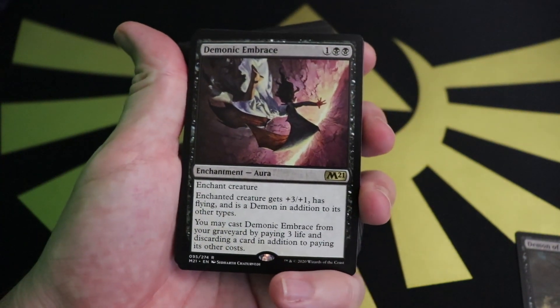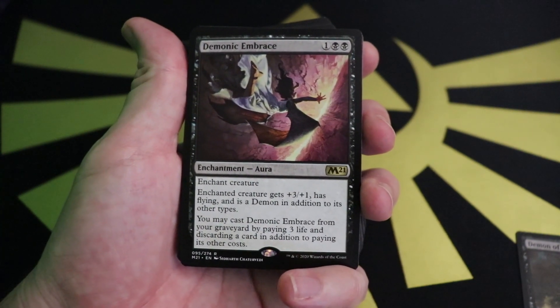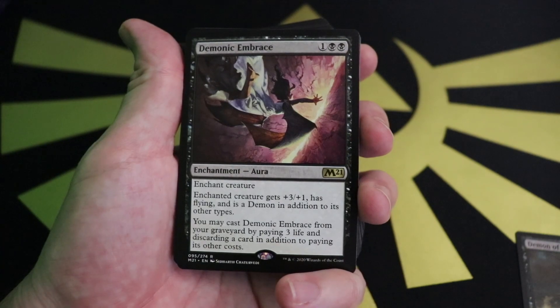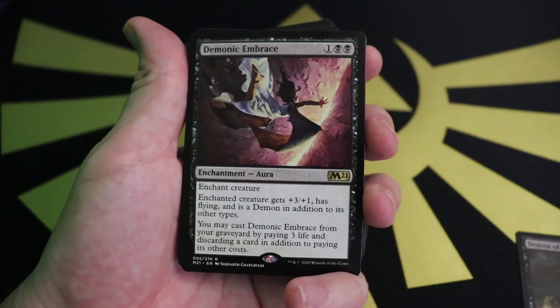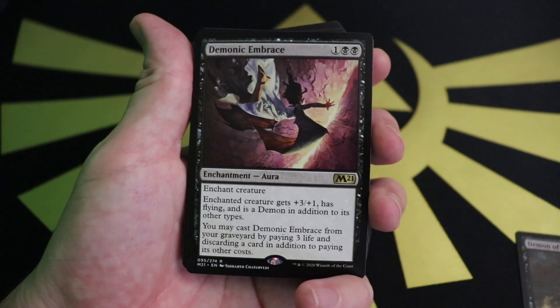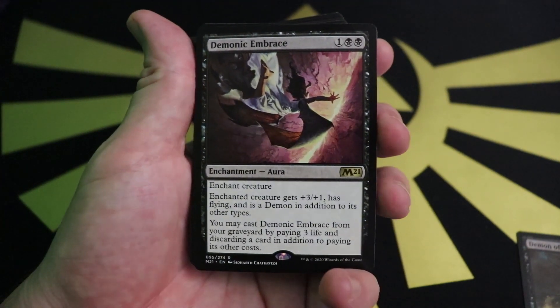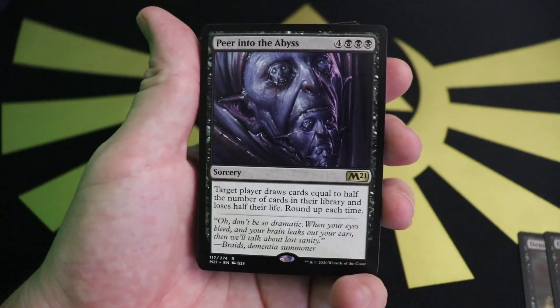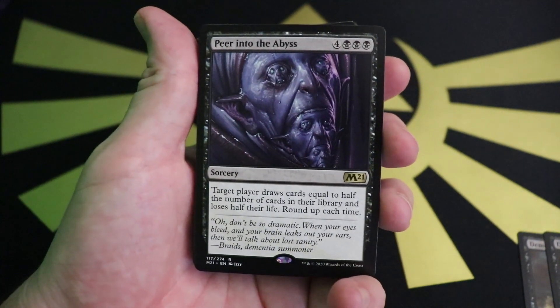Then there's Demonic Embrace — an enchantment that gives +3/+1 and flying, turning whatever it's on into a Demon. You can reuse it by paying some life and discarding a card from your graveyard. That's a pretty solid rare with a fun concept — you can keep turning your creatures into demons. Then there's Peer into the Abyss, which is admittedly underwhelming but has a big impressive effect for beginners.